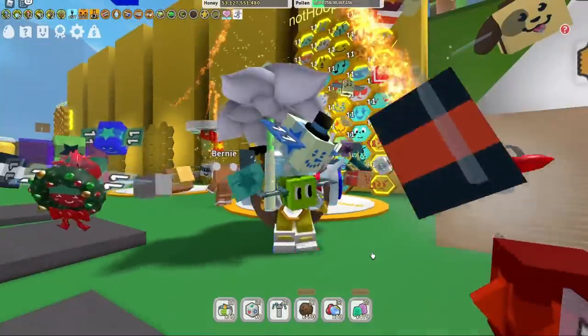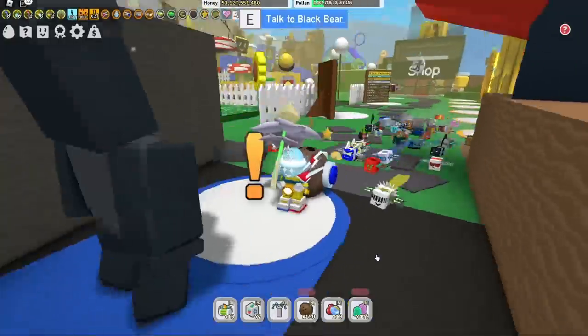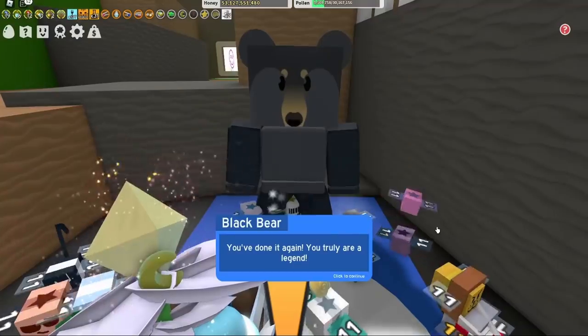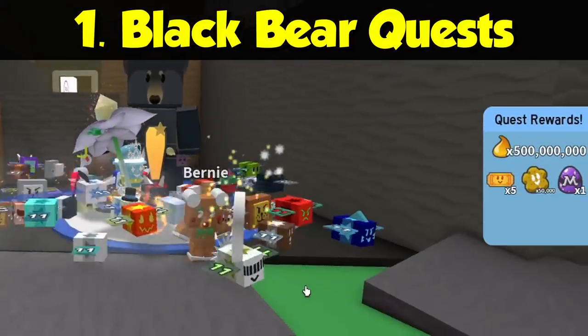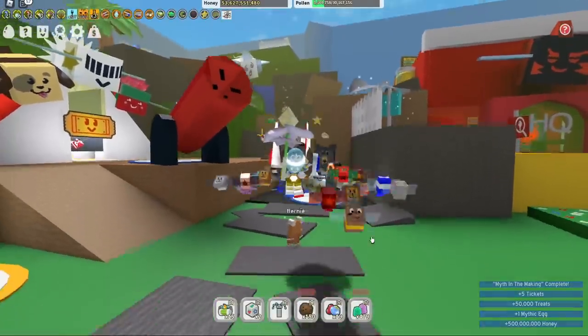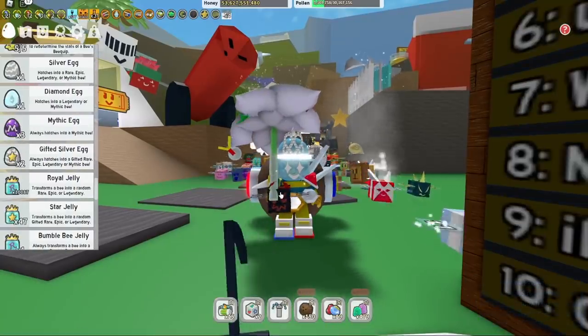So let's give it a try. The first one is an easy one — it's the Black Bear. He's got lots of quest lines to do. Let's talk to the Black Bear and get this one done. And boom, there it is — one mythic egg! That is an easy way to get a mythic egg in Beast Swarm Simulator.